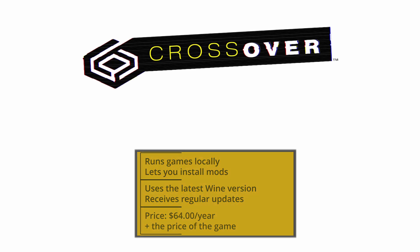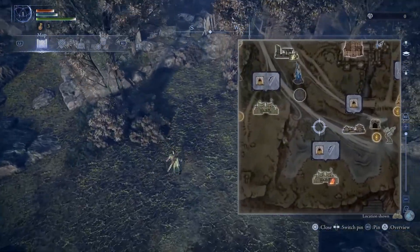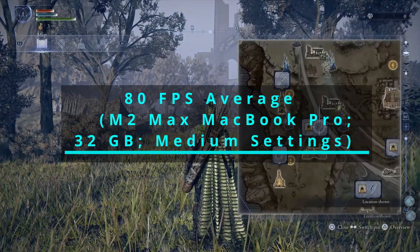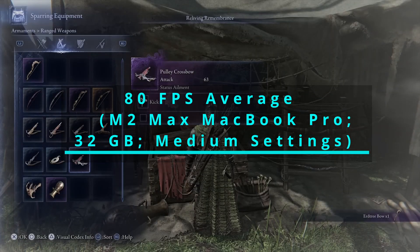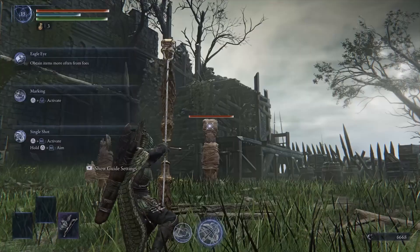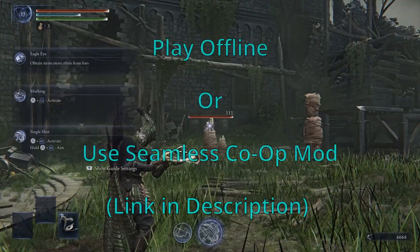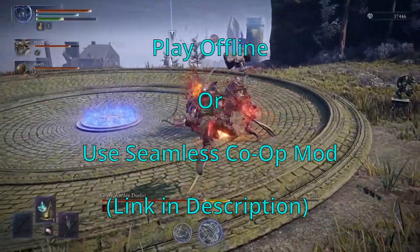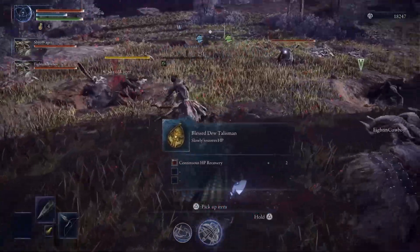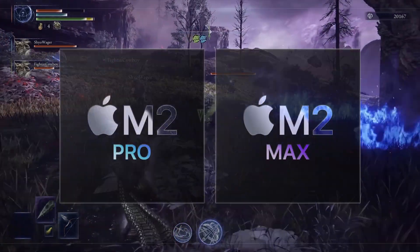Out of the local play solutions, Crossover is the best one, but this doesn't mean it's without any flaws. On my test using an M2 Max MacBook Pro, I managed to get up to an average of around 80 FPS — obviously that's using lowered settings, but still perfectly acceptable. Weaker Macs though? The game will still be playable on something like an M2 Pro MacBook with 16GB, but anything lower is just not worth the hassle. Also, it's worth noting that you'll be limited to the offline version of the game. If you want to play with friends, you'll have to use the seamless co-op mod, which we'll link in the description. All things considered, Crossover is a good option if you've got a powerful machine — think an M2 Pro chip and above.